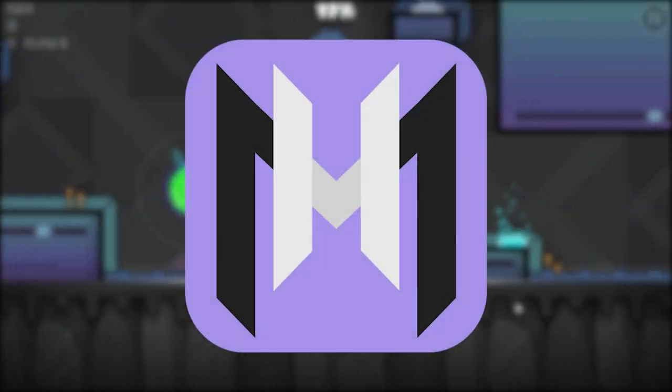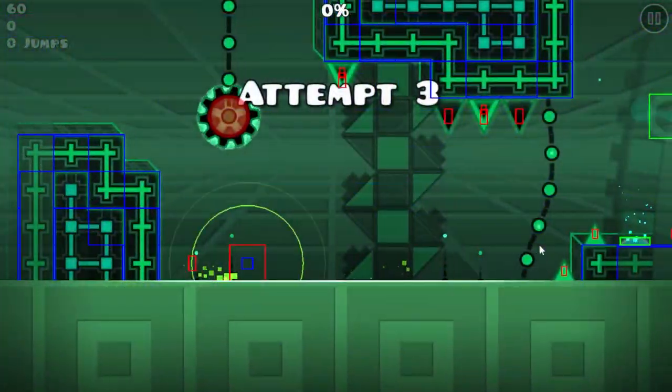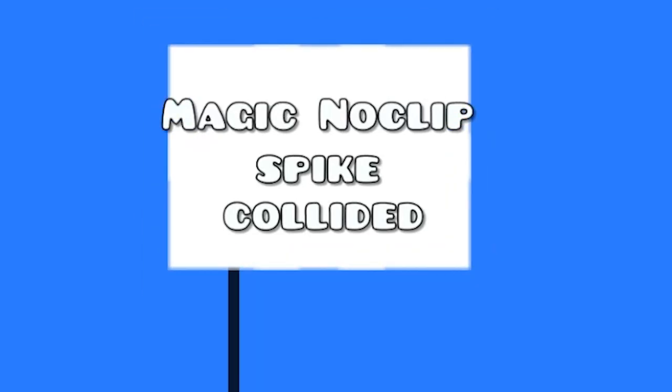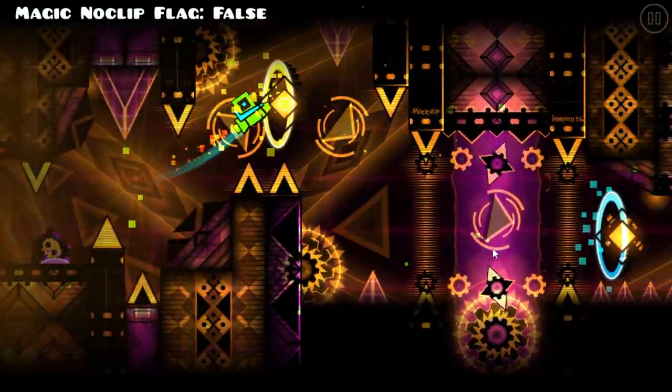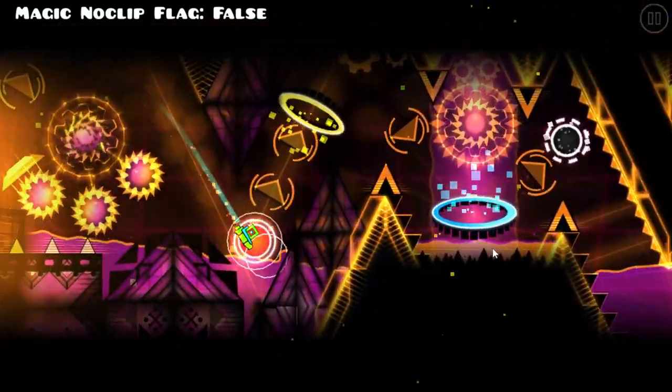If you own a copy of Megahack V7, you may be experienced with the Show Hitboxes hack. While experimenting with this hack, you may have noticed that there is a hitbox for an invisible object at the player's starting position. This is a hitbox for a spike. Colliding with the spike sets a special flag which I'll call Magic NoClip Spike Collided. If we enable NoClip, you can see at the top of the screen that this flag does not get set. As a result, the game believes I'm cheating and kicks me out of the level, stopping me from being a completer.